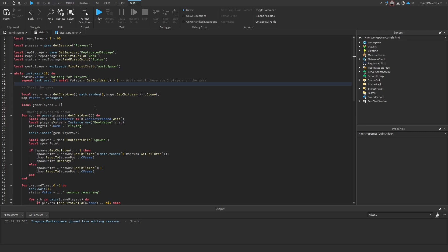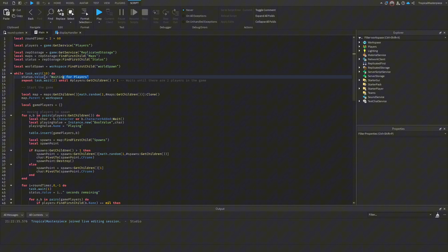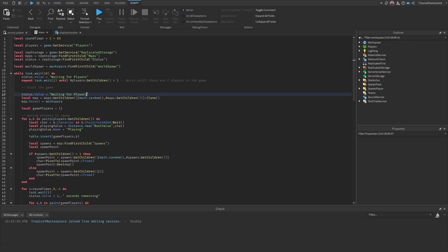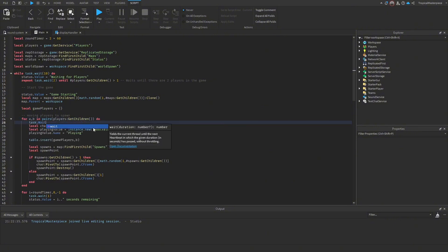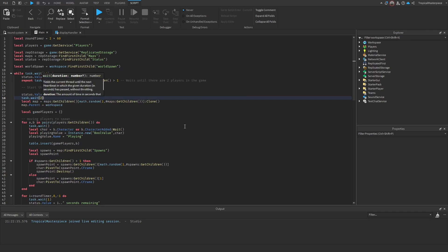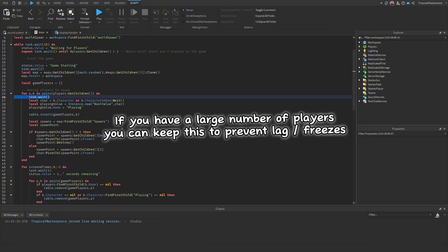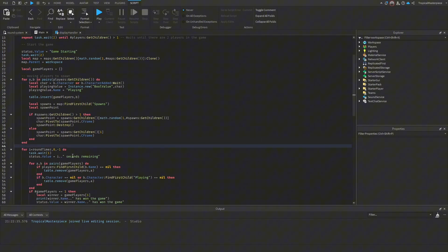One last change: since it jumps directly from 'Waiting for Players' to 'Seconds Remaining', we add `status.Value = 'Game Starting'` once there are more than two players. We also add a `task.wait(2)` before moving players to their spawn points so 'Game Starting' is visible. We can also capitalize 'Seconds' and 'Remaining' to make it look a little better.